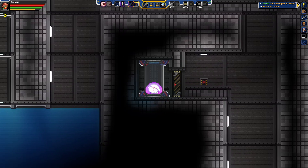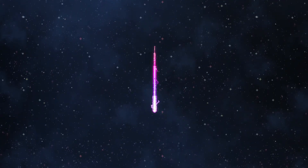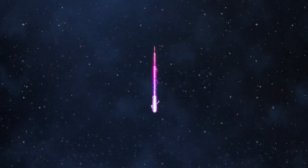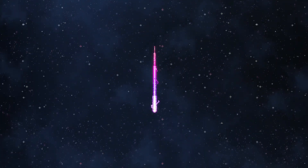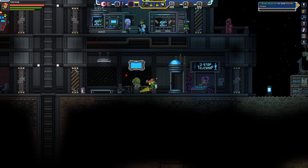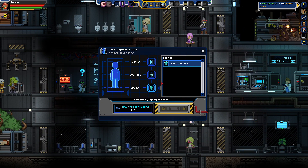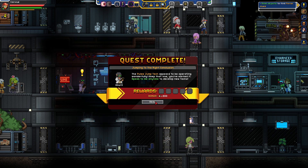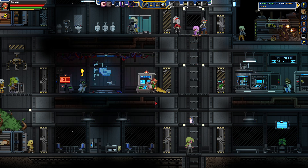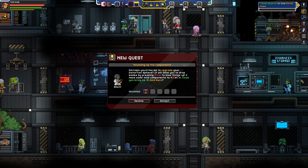Nice and easy, especially thanks to the grapple hook. If you guys have a grapple hook, I highly recommend doing that too. Now, this should unlock the double jump, which will change out our pulse jump, which means we won't jump as high anymore. As you can see, we're jumping very high. Let me just complete this. Speak to me any time you develop new techs. Perhaps you'd like me to upgrade your sphere, allow you to drop bombs by pressing fire to blow things up.